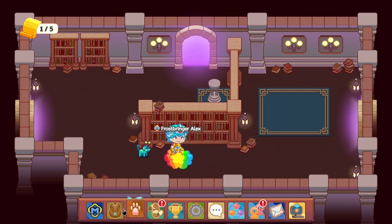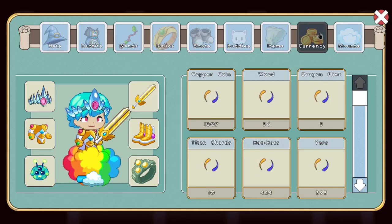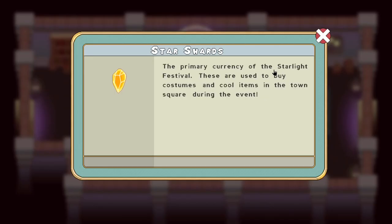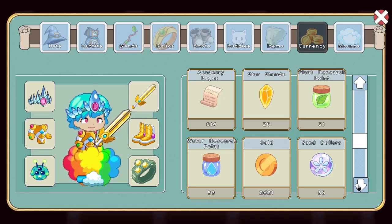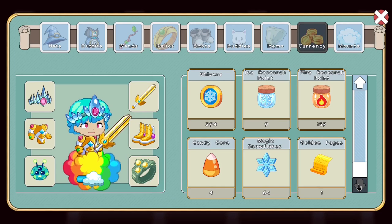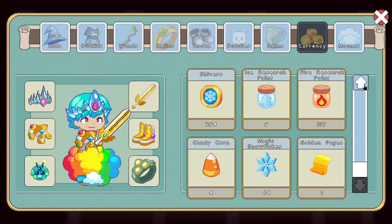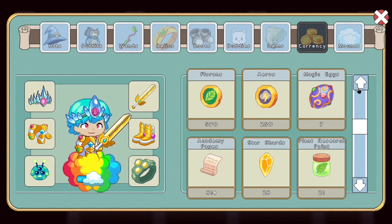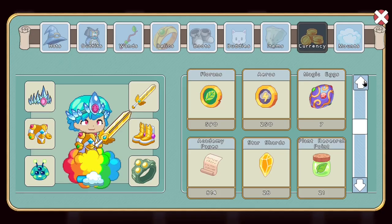Speaking of old stuff in Prodigy, here's some of the old stuff which you guys probably don't have in terms of currency. Let's look over here - Star Shards. These things are like impossible to get now because they were only available during the old Starlight Festival, not the new one, the old version.